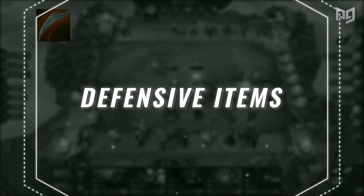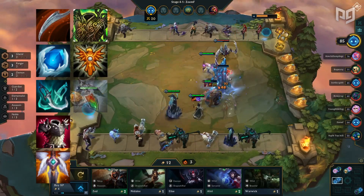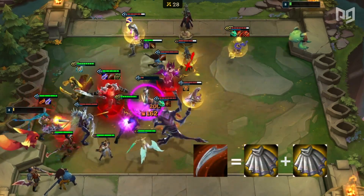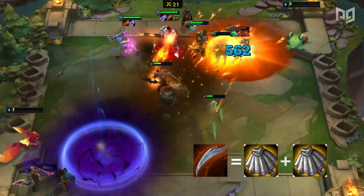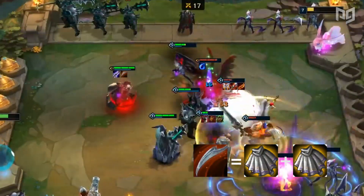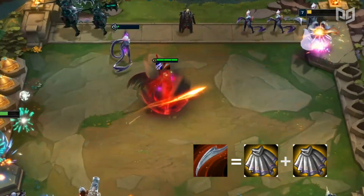Let's start with defensive items. We have Dragon Claw, Frozen Heart, Phantom Dancer, Thornmail, Guardian Angel, Warmog's Armor, Locket of Solari, Redemption, Hush, and Zephyr. First up is Dragon Claw, where the equipped unit has 83% resistance to magic damage. With how popular sorcerers are in the meta right now, this is a great item to aim for in the mid to late game. It's perfect for your carries or your tanks. Shapeshifters especially benefit, like Swain, who can regen back the health he loses from basic attacks during his ultimate.